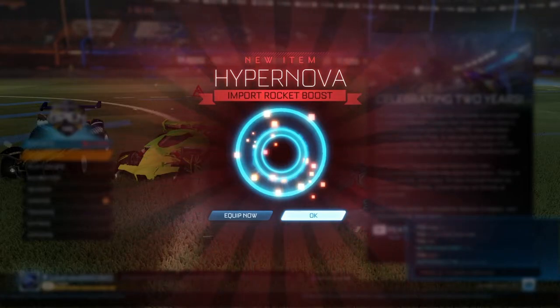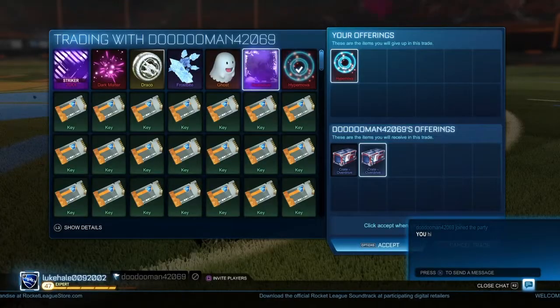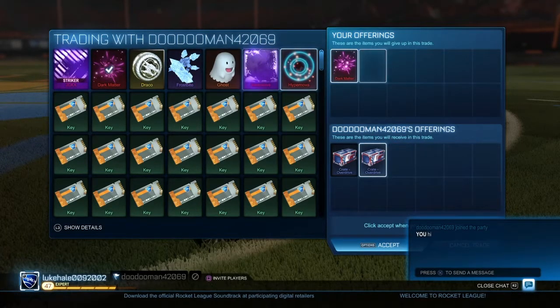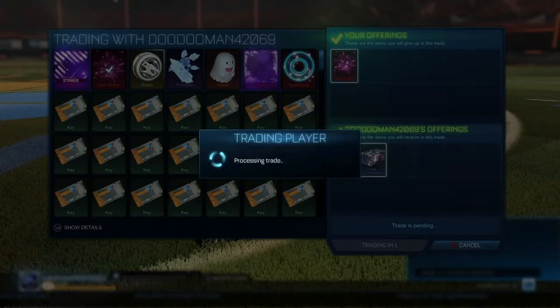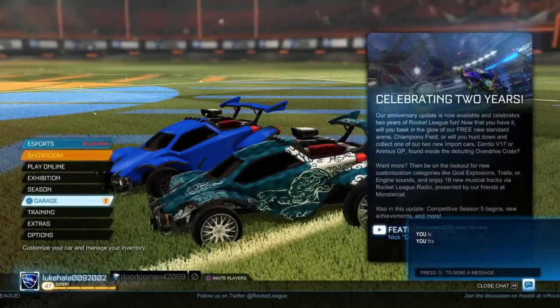So now this is me making my profit. I sell Dark Matter for two overdrive crates — I've already made my money there. That's already a good result getting two overdrive crates for Dark Matter, though I wasn't looking for a higher price.